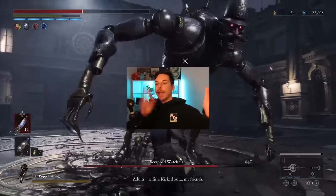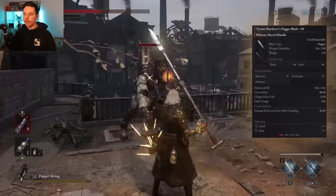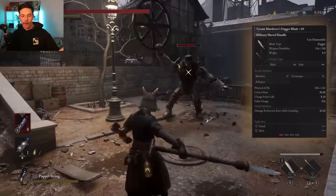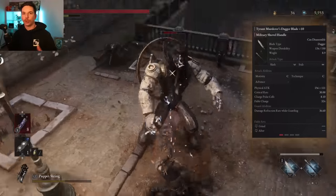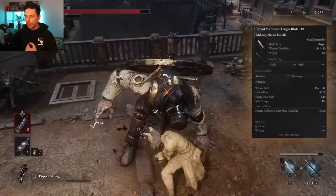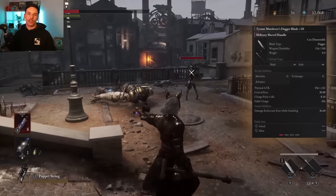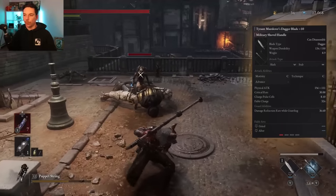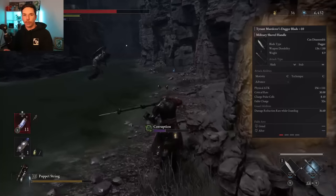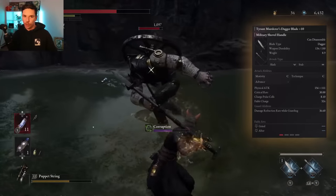If you chose the amulet instead of the Trident, don't worry. Next up is the Tyrant Murderous Dagger blade. On paper it doesn't look that great, but it has a fable art called Grind which increases critical strike chance on the blade — similar to the Proof of Humanity — so you can further boost your critical strike rate without using a grindstone. The shovel handle fable art temporarily transforms the handle into its long form and boosts its attack, making the dagger a very competitive option.